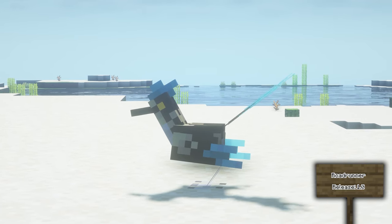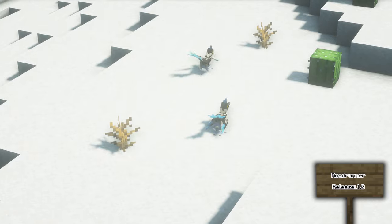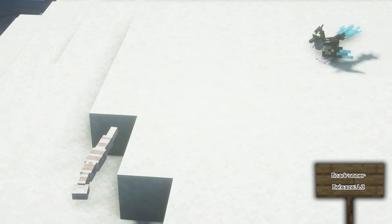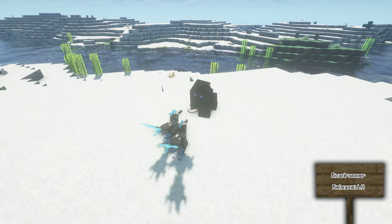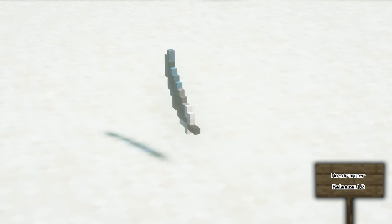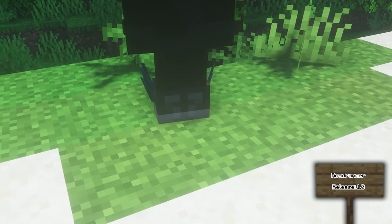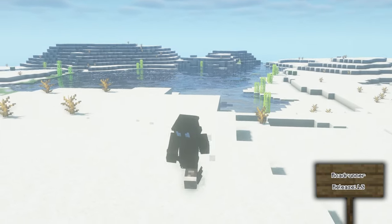The Roadrunner was also one of the first mobs added into Alex's Mobs and can be found in the deserts and badlands. It is a very quick animal and will attack rattlesnakes if they are close to them. They can be bred with maggots. If you kill the Roadrunner, they can drop Roadrunner feathers which can be used to craft a falconry hood and Roadrunner boots, which slightly increase your speed when walking or running on sand.